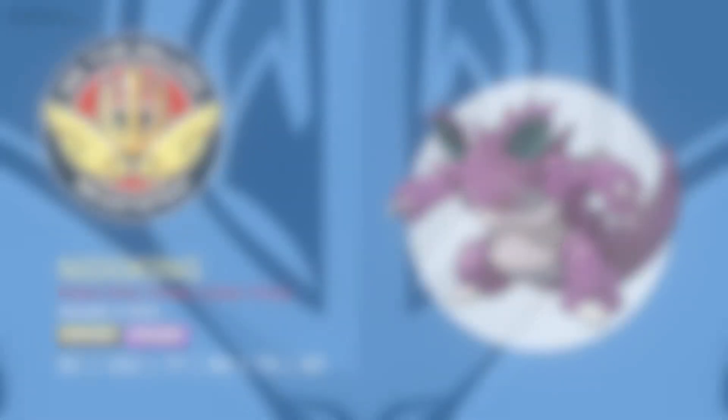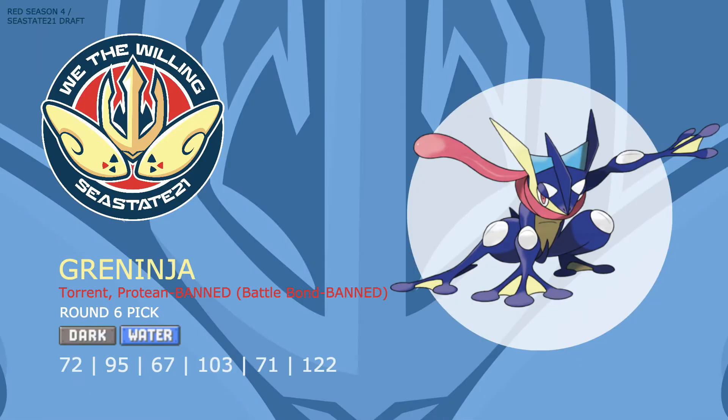After Nidoking I decided to grab Greninja — my favorite starter Pokemon and the last of my Tier 2 picks. Greninja is the definition of a glass cannon: poor defenses with an amazing Speed stat of 122 and an above average Special Attack stat, along with a usable physical Attack. Unfortunately two of its abilities, Protean and Battle Bond, are banned in this league, but even without those I still think this is a quality pick. Greninja isn't the bulky Pokemon that most people look for in a Water type — it fills a very different role.